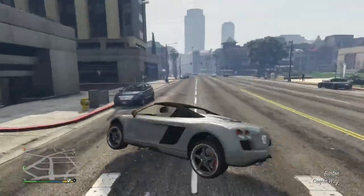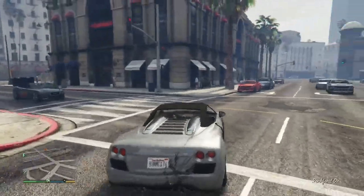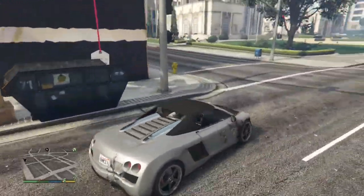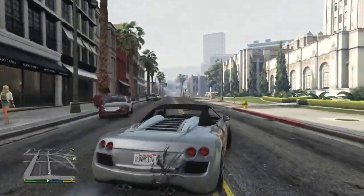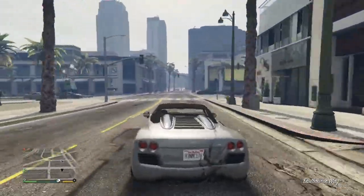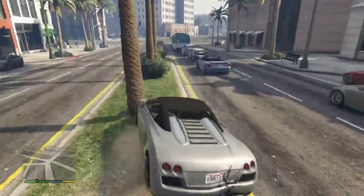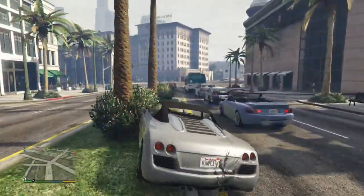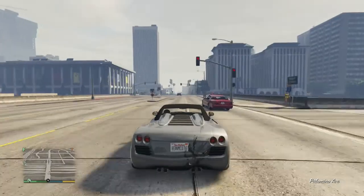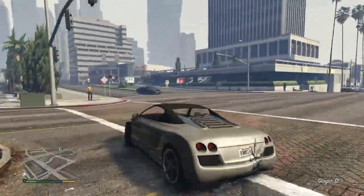Okay, it's around here somewhere — yeah, this is it. So here's the parking lot. I'm going to show you on the map. Most of the time the Adder should spawn here. If it doesn't spawn, just drive away and come back to see if it's spawned. If it's still not there, reset the game and let it spawn.